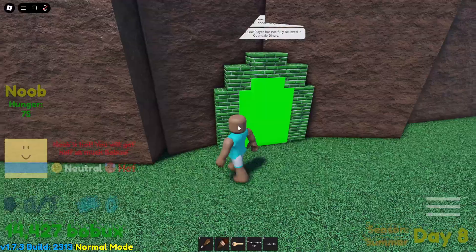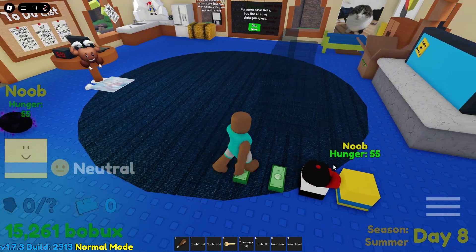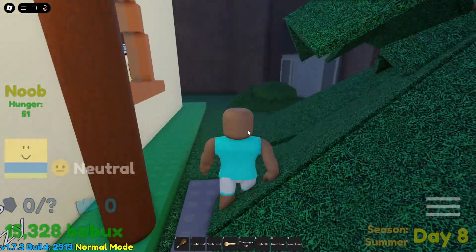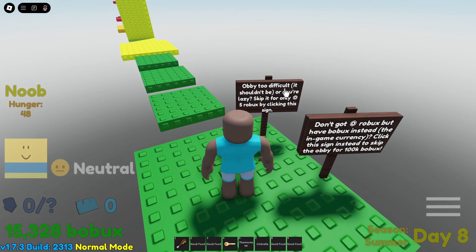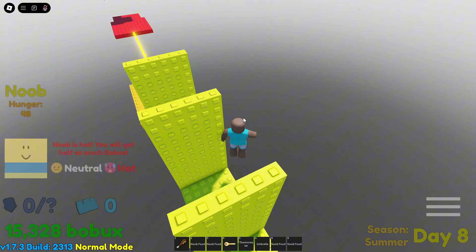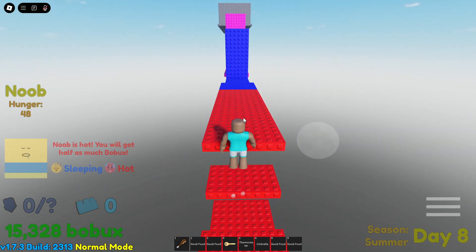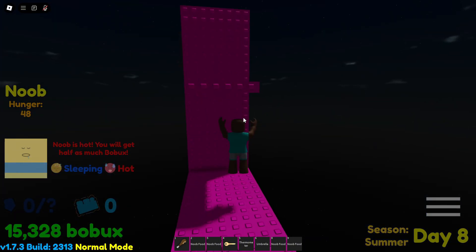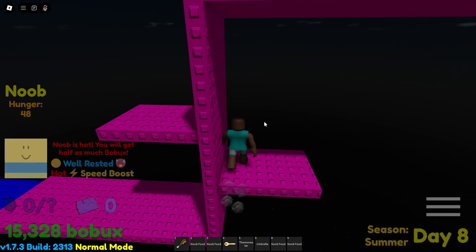Access denied — the player has not fully believed in Quondelle Dingle. I put food in his tablet and went to explore. There's an obby out here — you can skip for five robux but we're not gonna do that! Side jumps, straight lines, jumps — this is difficult. Some of these seem impossible but I'm making it through!